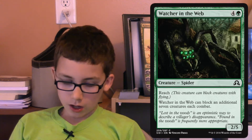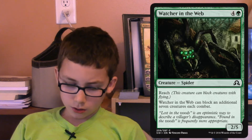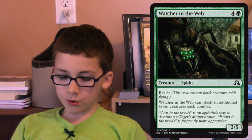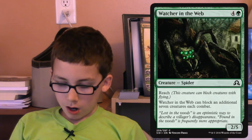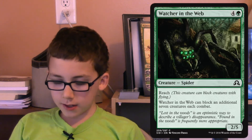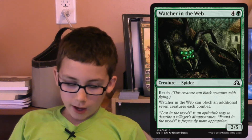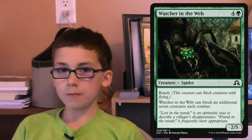With the added ability to block up to 8 creatures, Watcher in the Web is super cool. It's uncommon, so expect to see a lot of these and at least one in your deck if not two. I think green is a great primary color in Shadows Over Innistrad.